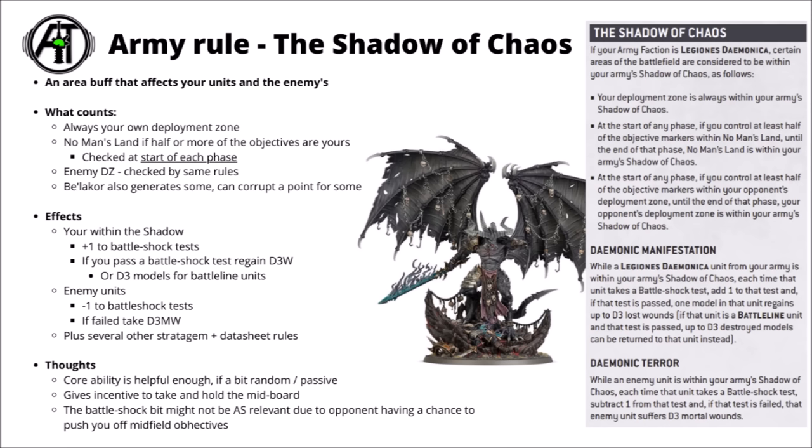If there are only three objectives in the midfield, you're probably going to each have one safe one and fight over the central one. If there's a fair bit of back and forth and both sides repeatedly take it off each other, the Shadow is going to be down for quite a lot of time — including importantly when your reinforcements might want to come in. For a bit more reliability, there are other ways to generate Shadow in the Warp. Belakor just comes with a bubble of it all by himself, which is a seriously powerful ability. He can also do a one command point stratagem to corrupt an objective to guarantee some Shadow in the middle of the board, which can be quite useful for scary close-range deep strike.